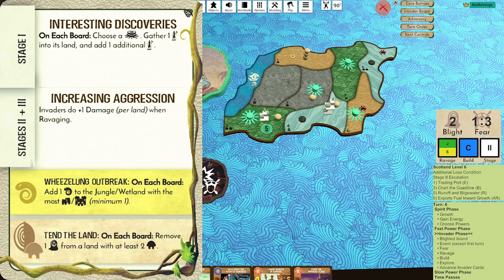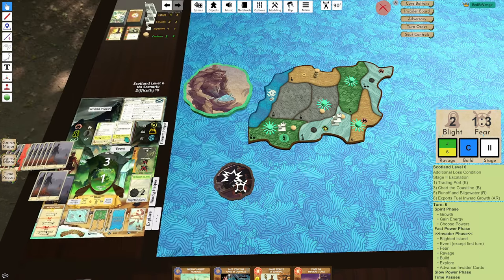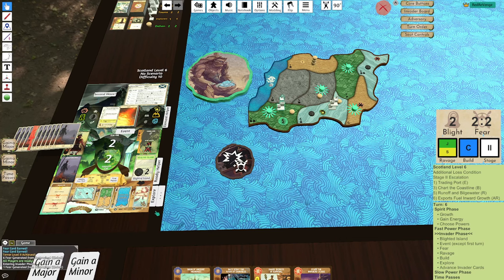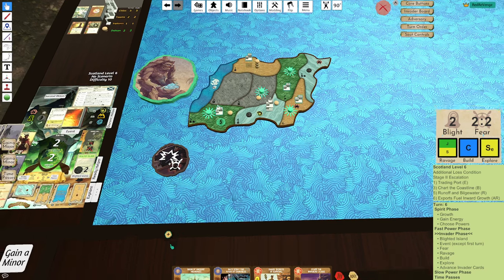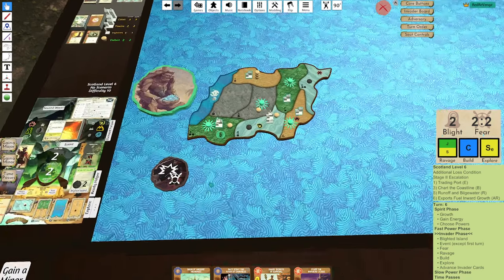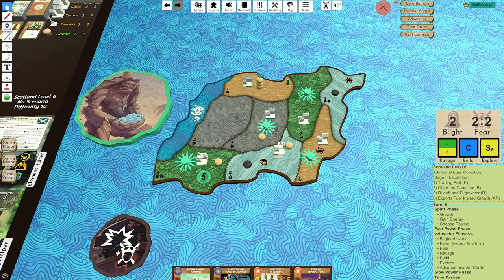Increasing Aggression — does not matter. Add a Disease. Fear cards — does not matter, does not matter. Ravage, Builds. I got a Scotland Six though, don't forget the Scotland Sixes. Explore will be Sands — there goes my Marker again. Scotland Escalation — I guess I can do a Town here as well. Maybe I do something like this — kill here, push, push.